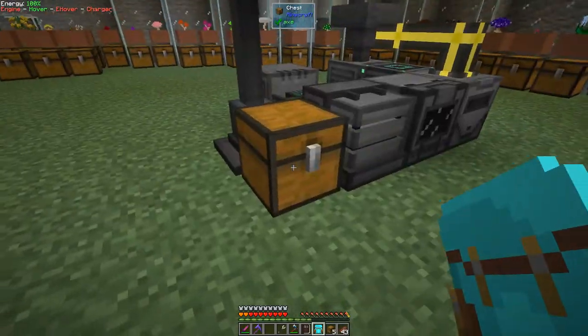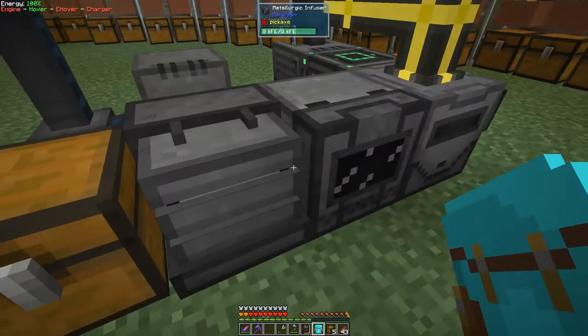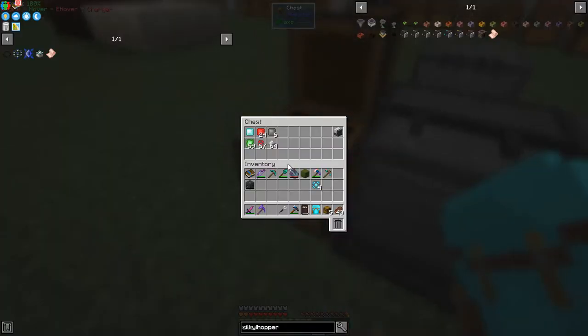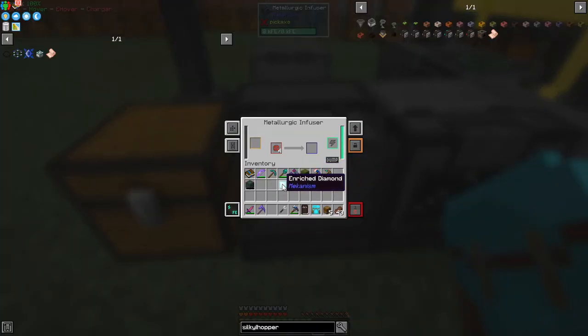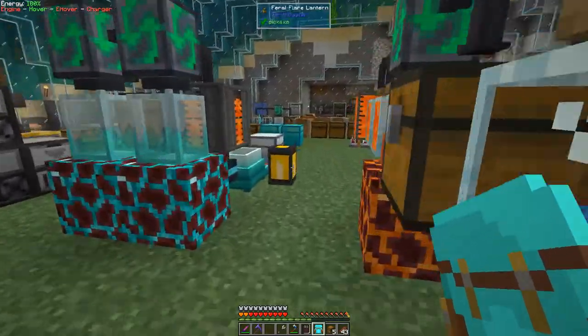I've got some Reinforced Alloy in here. Reinforced Alloy is made using one Enriched Diamond — that's just a diamond in the Enrichment Chamber — which gives you 80 milli-buckets of diamond essence, and this will make four Reinforced Alloys. Very straightforward, nothing complicated at all. We need four for the next level.